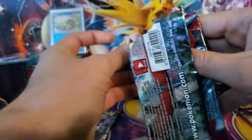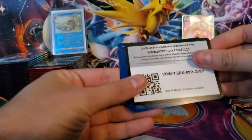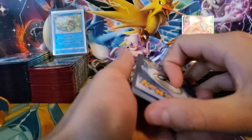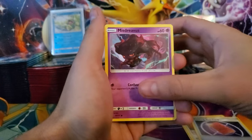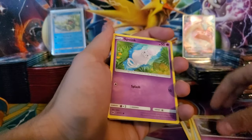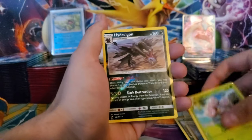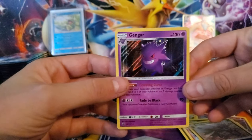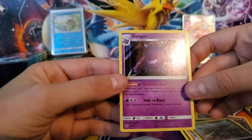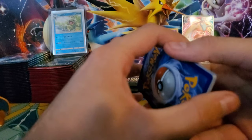Moving on to our Crimson Invasion - hopefully we get something crazy. Going through the front since this is Sun and Moon. We start with three darkness energies, an Alolan Graveler, a Sneasel, a Peaking Red Card, a Misdreavus, a Spoink, a Houndour, a Jigglypuff, an Exeggcute, a reverse Hydreigon, and the rare was a holographic Gengar. That's a nice holographic pattern - he's standing all shady in the street because he's a Gengar.